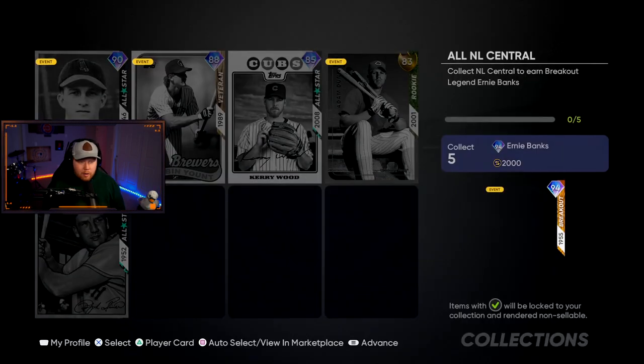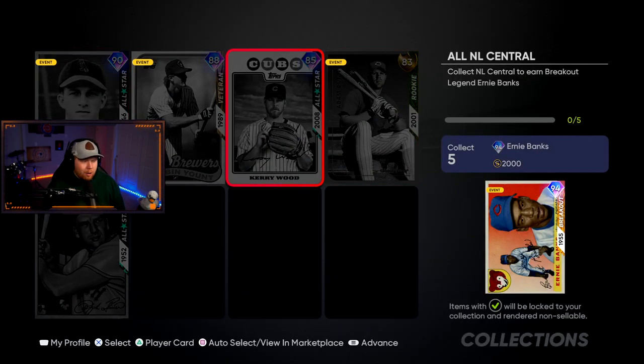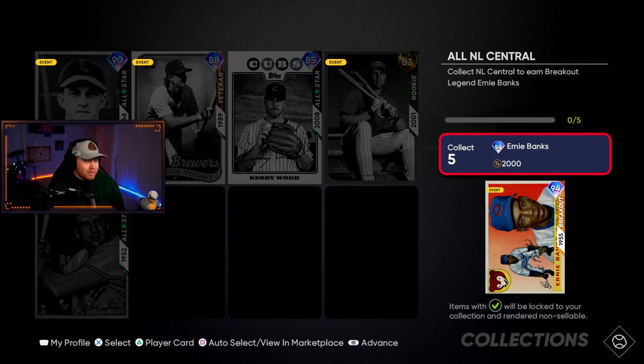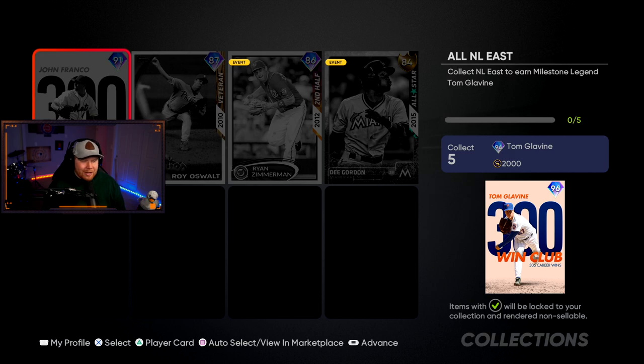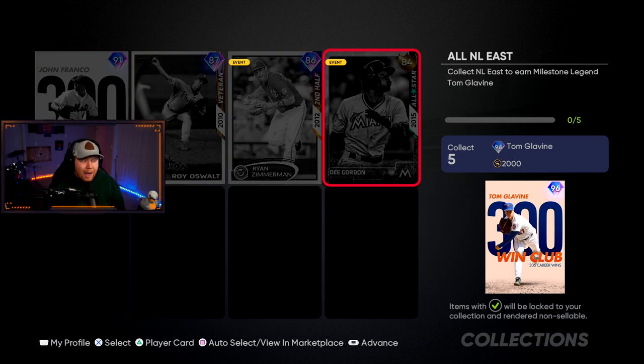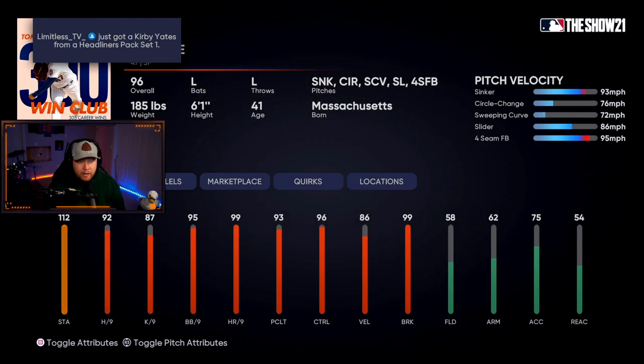The NL Central division collection reward is 94 overall Ernie Banks — diamond fielding, great hitter especially against lefties. This is a beast right here. The NL East gives you 96 overall Tom Glavine — 300 Win Club pitcher. Sinker, circle change, sweeping curve, slider, four-seam — good per nines, great stamina, great break. A 96 overall lefty I really like.